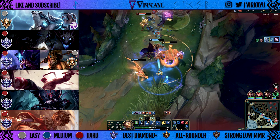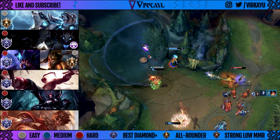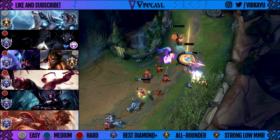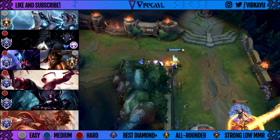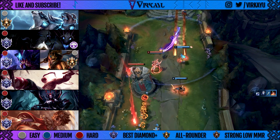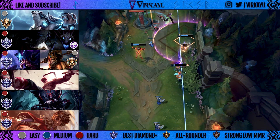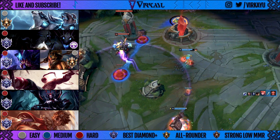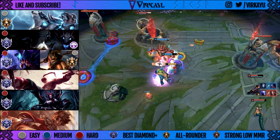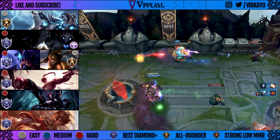Kindred is still strong and holding on to the mantle of best marksman jungler. However, moving the mark spawn time back by 1 minute 15 seconds delays reaching 4 marks — a key power spike for range. Previously, you could get your mark at the level 2 scuttle and potentially have two or three marks before 3:15. Now you're most likely only going to have one mark unless you get a good gank off, which isn't always likely. Kindred has been impacted and the win rate has dropped, though in the right hands — especially with a Zilean and Lulu duo — they're still viable.